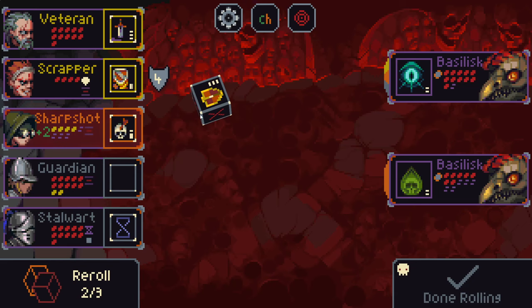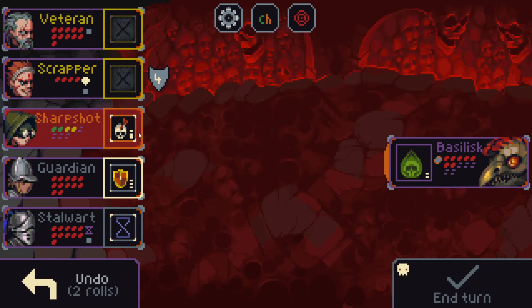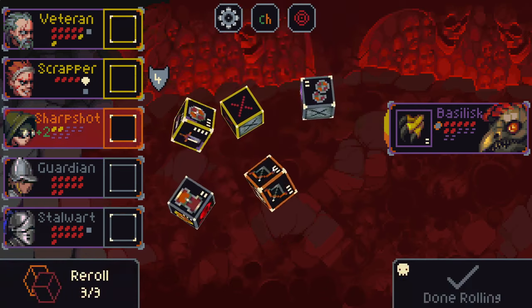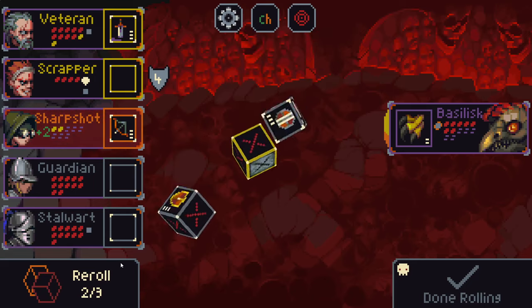Now we just need this and that to take them out pretty handily. Now it should be pretty trivial to take out this basilisk. I definitely could have rerolled the sharp shot to do a little bit more damage, but honestly it's like — eh, we're fine.